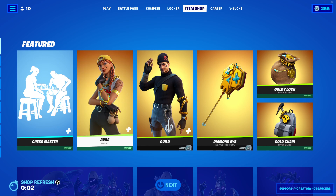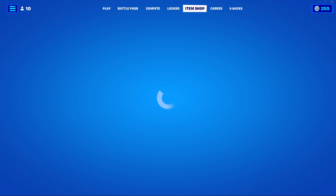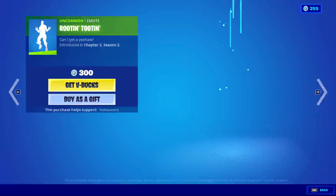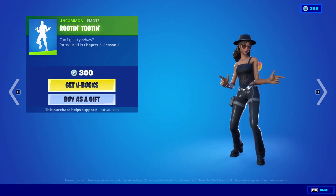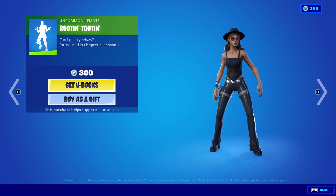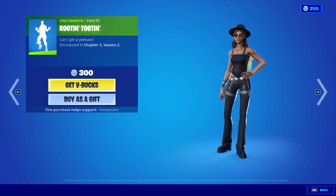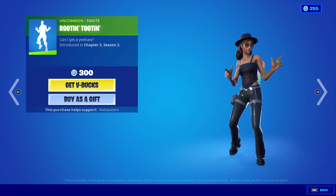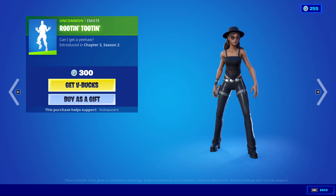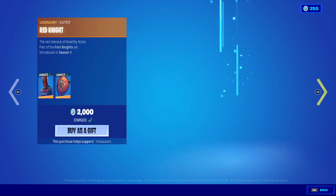In any case, Item Shop — I don't think it's going to be anything new necessarily, we've had new things the last few days. Oh! We have a new emote, we have the Rootin' Tootin' emote. That's a neat little emote. It makes sense to finally have a cowboy emote because obviously we have a lot of cowboy skins, so it makes sense.